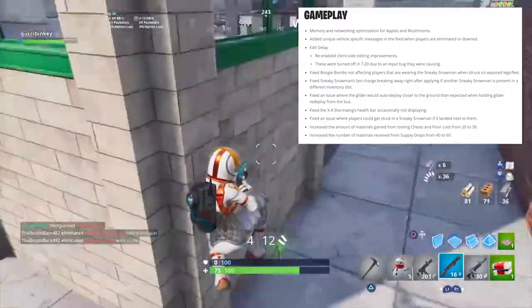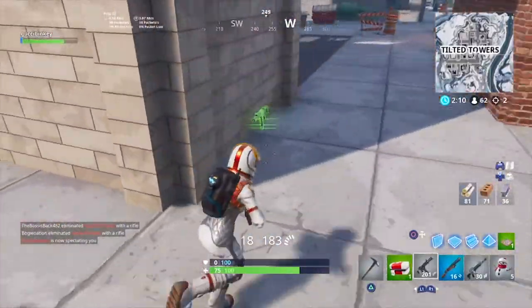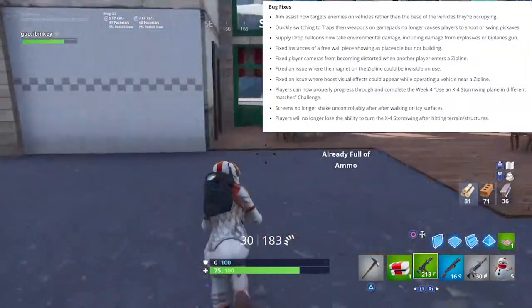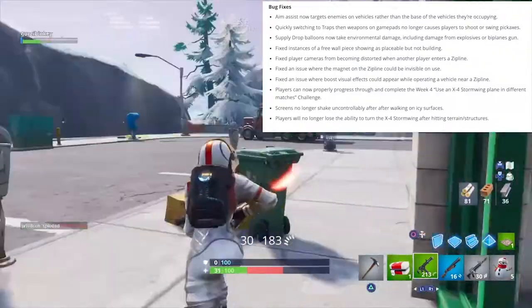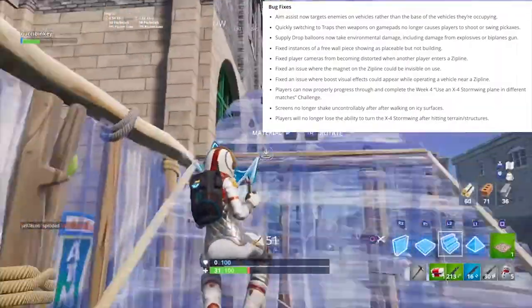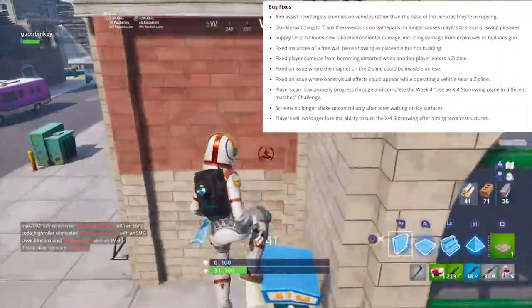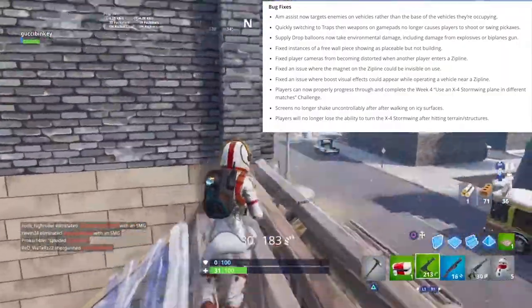They increased the number of materials received from supply drops from 40 to 60. They nerfed those a while ago, and I actually liked that because players couldn't just spam build — they had to farm for materials. For bug fixes, aim assist now targets enemies on vehicles rather than the base of the vehicle they're occupying. I like that a lot — it was very annoying trying to aim at someone on a plane and hitting the wing instead.